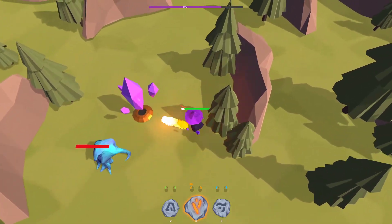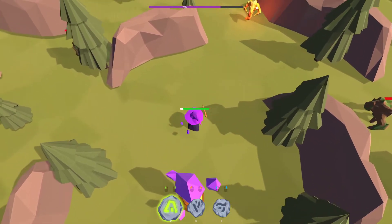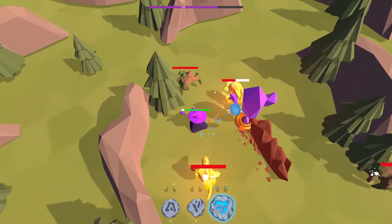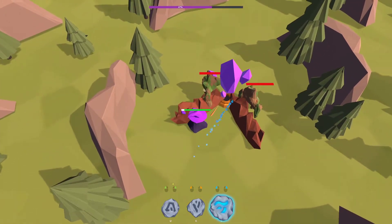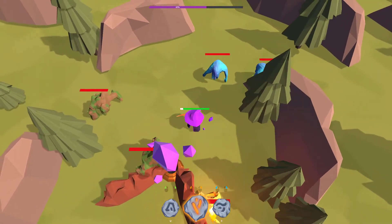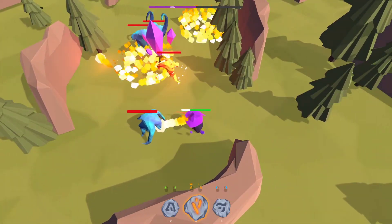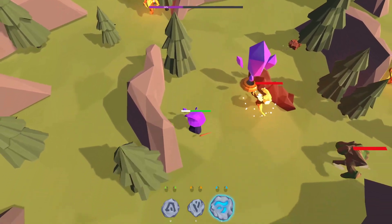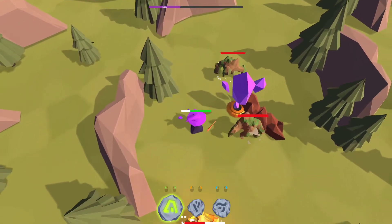Oh, I have a health bar too, and the stone has a health bar, so I've got to manage both of those things. It looks like they have special abilities too. Oh, how cool — I can make walls to block where the enemies are going! And this other ability looks like a rapid-fire spray.